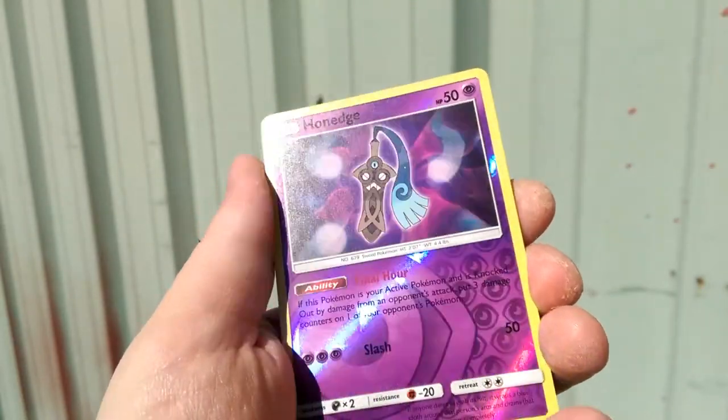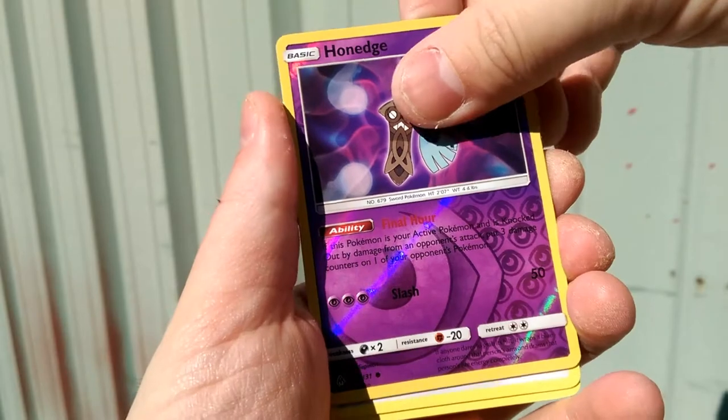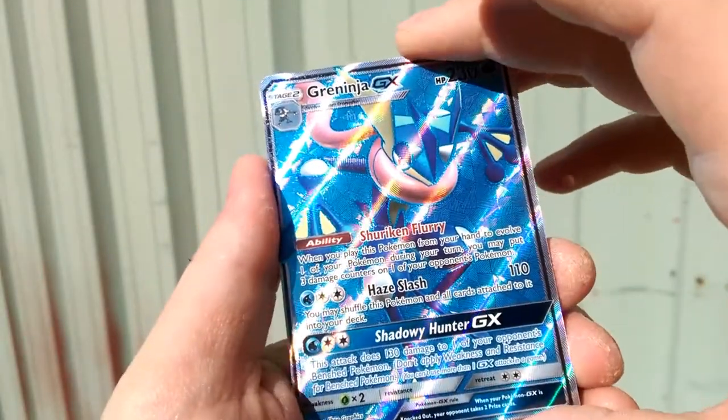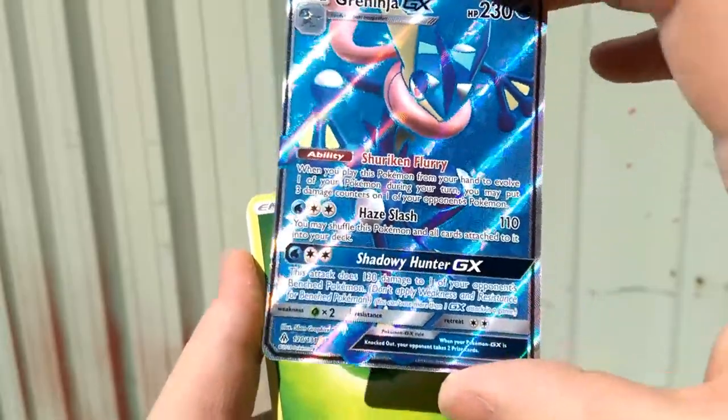The reverse is really cool — Final Hour Honedge, get some sortage on action. And our rare in the pack is that Full Art Greninja. Such a pretty card. Shuriken Fury. Wow. And Shadow Hunter.